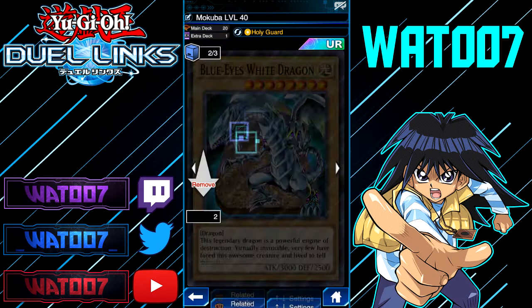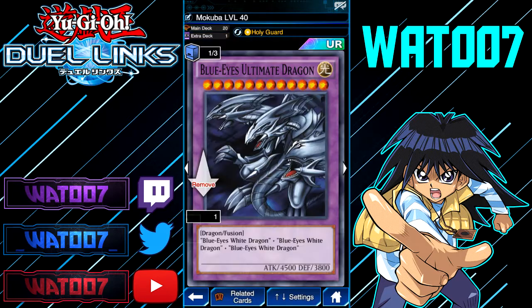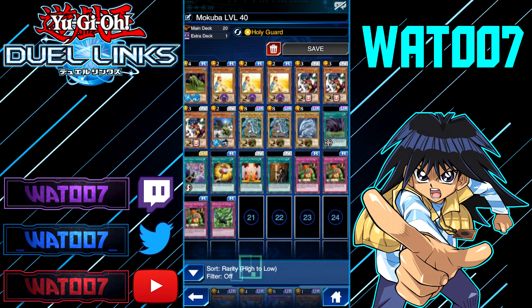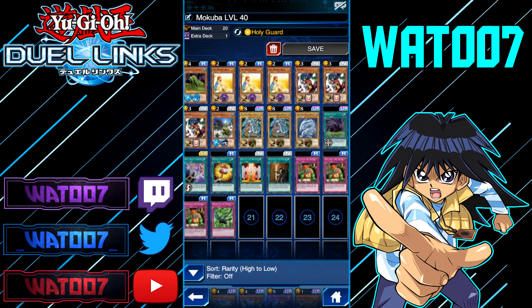You can swap out Blue Eyes Ultimate Dragon. If you don't have three copies of Blue Eyes or the Blue Eyes Ultimate Dragon card, you can use Master of Oz, which is probably a little better because it only takes two monsters to fuse instead of three. It'll still equal over 9,999 damage, so that's great. You can get Master of Oz from Kaok Compliance.